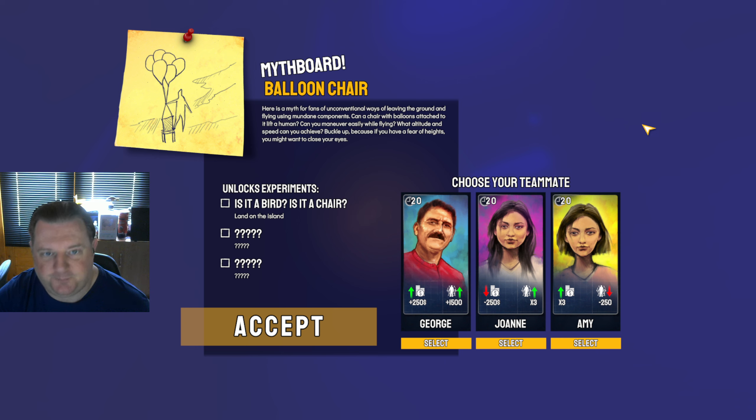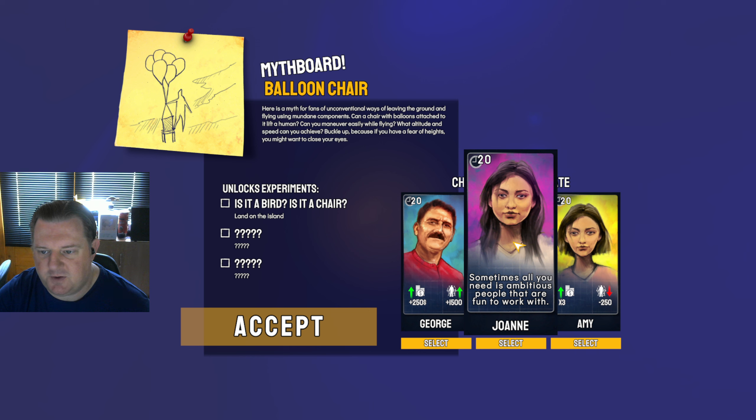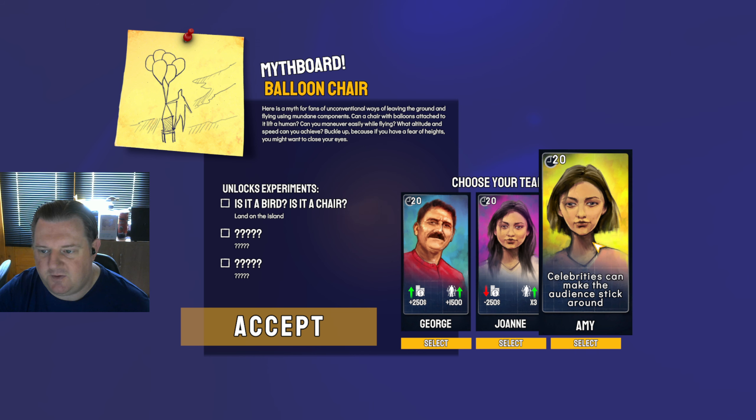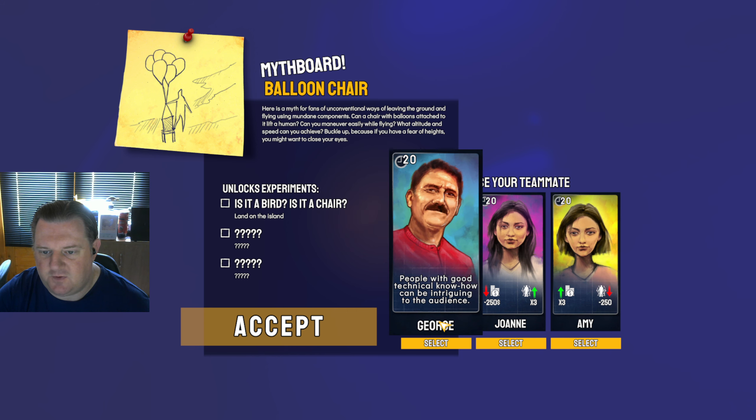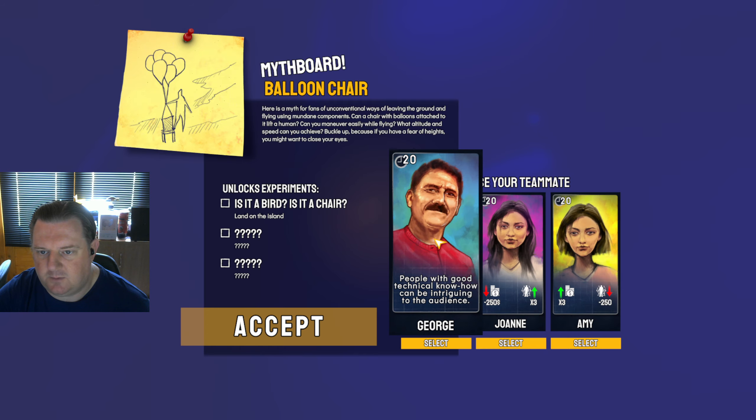Myth board — Balloon Chair. Here is a myth for fans of unconventional ways of leaving the ground: can a chair with balloons attached lift a human? Can you maneuver easily while flying? What altitude and speed can you achieve? Unlocks experiments — is it a bird, is it a chair, land on the island. That seems to give us a lot. Let's take George — double positive.